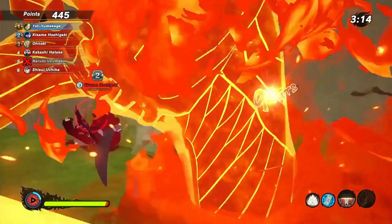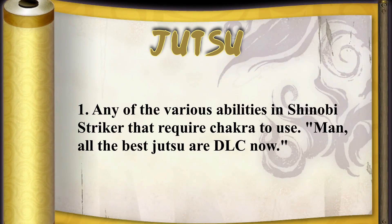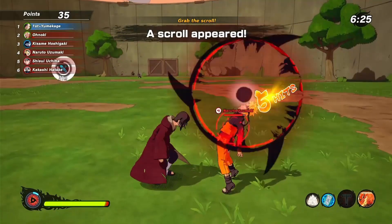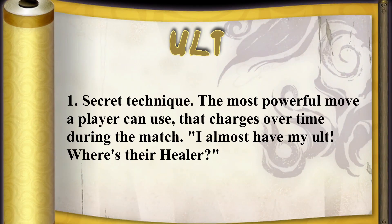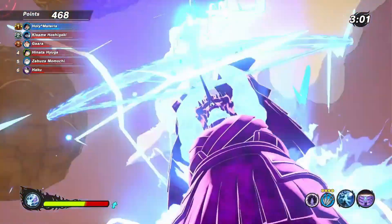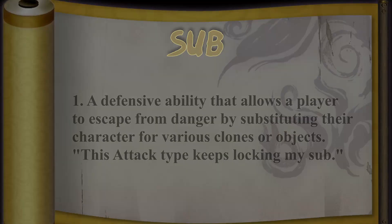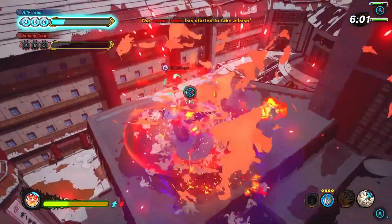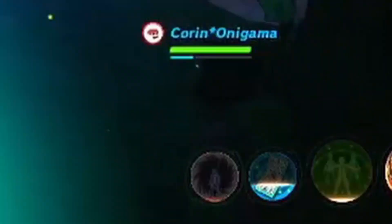Speaking of moves, we have different terms for different types of techniques. When somebody says jutsu, that can refer to anything in the game — any of the moves. Usually when someone says ninjutsu, they mean your special moves on the R1 and L1 buttons or whatever the equivalent is on your platform. The secret technique — the biggest move that everybody has — people usually refer to that as an ultimate or an ult. A sub or substitution is the clone jutsu that you can use to escape from combos or get out of a hard knock or soft knock. Sub lock is when somebody is able to stop you from being able to sub — there are certain moves that can lock your substitution, and the heavy attack of all attack types will also lock your sub.